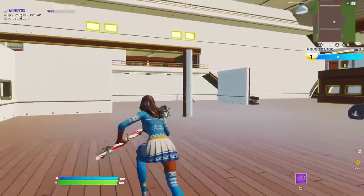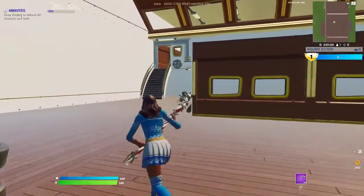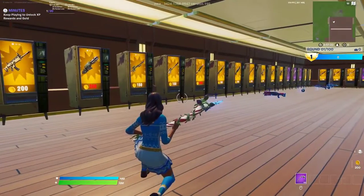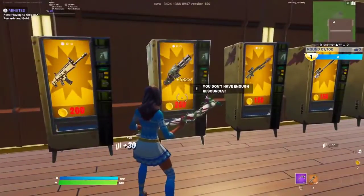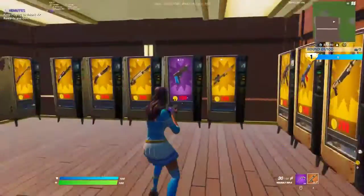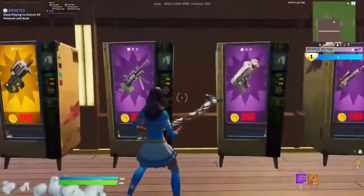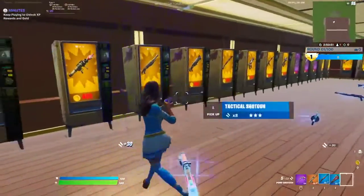The next thing you want to do — make sure you're following step by step — is make your way over to this room and up these stairs. Once you're there, interact with these vending machines. The reason I have fewer coins is because I've already done this. Interact with all the vending machines to get XP, but don't interact with the same vending machine multiple times because your inventory will become full.